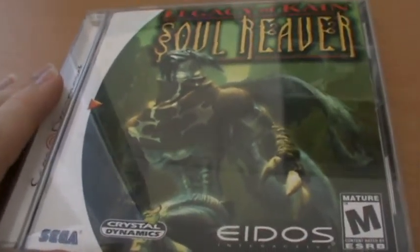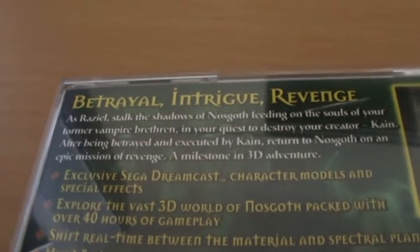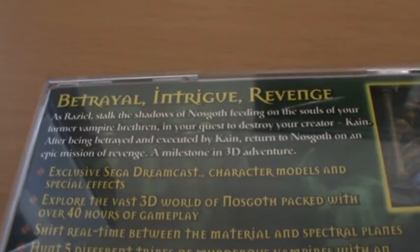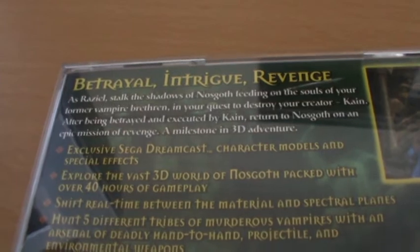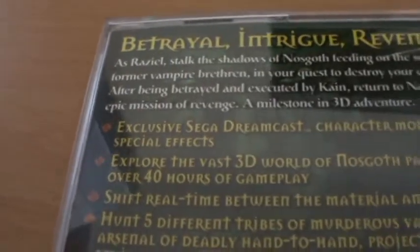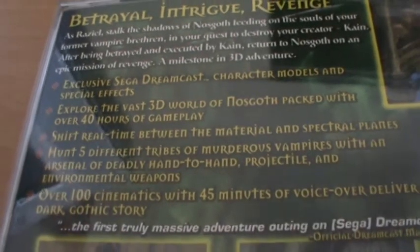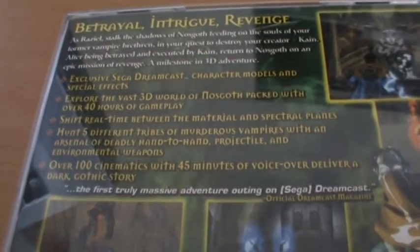We have a pretty cool image of the main character on the front here, and we have our usual description and screenshots on the back. Betrayal, Intrigue, Revenge. Raziel — that's the main character. Stalk the shadows of Nosgoth, feeding on the souls of your former vampire brethren in your quest to destroy your creator, Kain. After being betrayed and executed by Kain, return to Nosgoth in an epic mission of revenge — a milestone in 3D adventure. Exclusive to the Sega Dreamcast, improved character models and special effects, over 40 hours of gameplay, over 100 cinematics with 45 minutes of voiceover. That was pretty impressive.